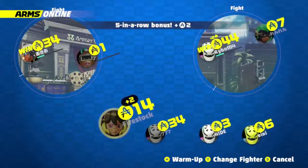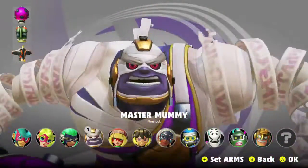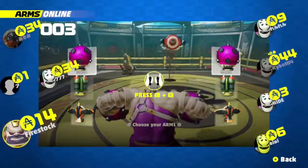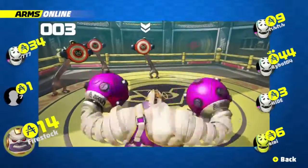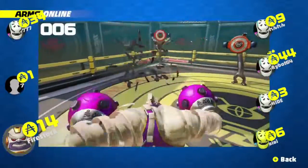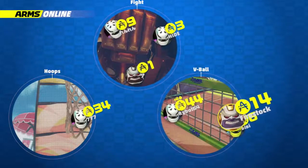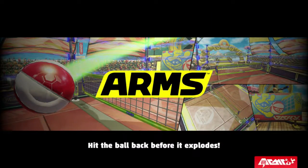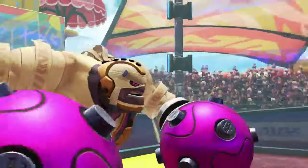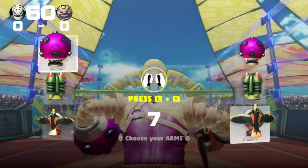Let me try someone else. Master Mummy! Yeah! Megaton. He just has a big old fist - that's all he's got going. So what else does he have? He's got the retorture and a phoenix. Are we playing volleyball? We're totally playing volleyball, aren't we? Can't see very well. Am I just playing with him?